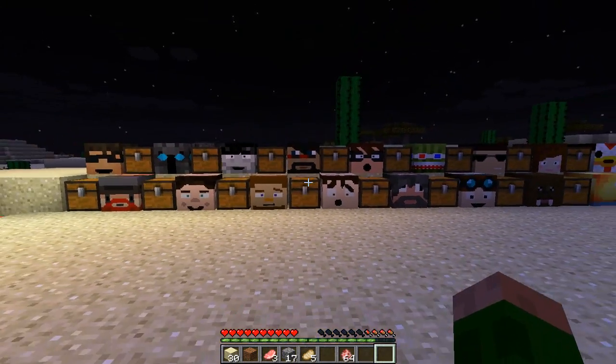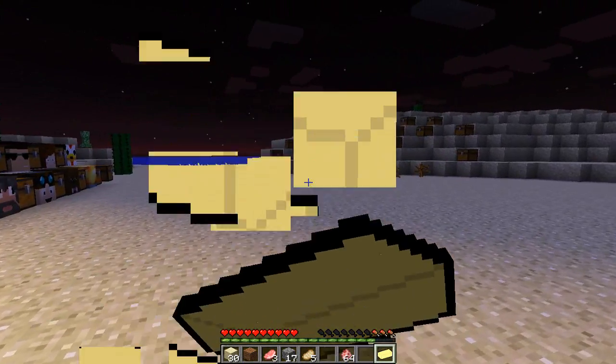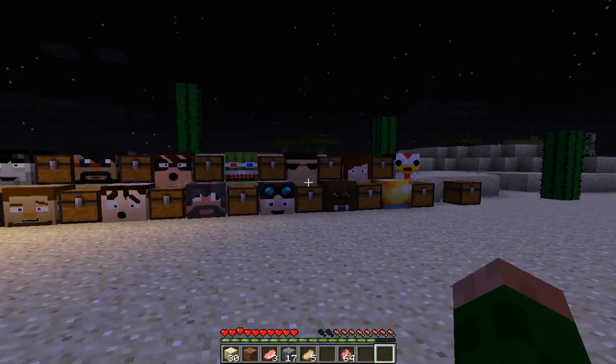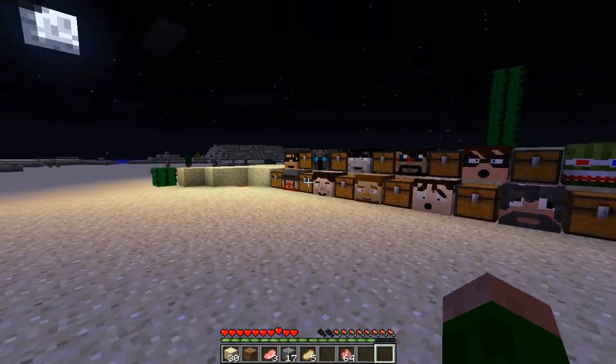Our hunger has gone down a little bit so we're going to go back to Skye and get some of Skye's Butter. So we're going to eat that up and it gives us quite a bit - five bars of hunger - but it will also give us regeneration as well. So that's a nice one to have.